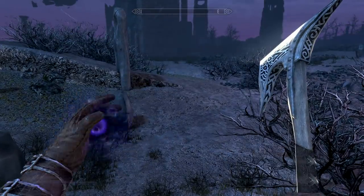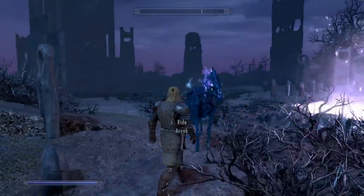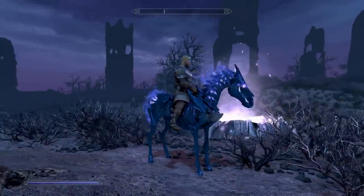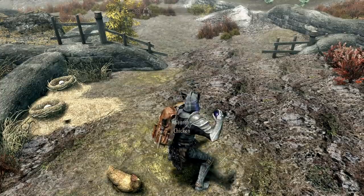My favorite Conjuration spell of the whole Dawnguard DLC — one of my favorite spells in the game — is Summon Arvak. You conjure this horse and you can ride around indoors.